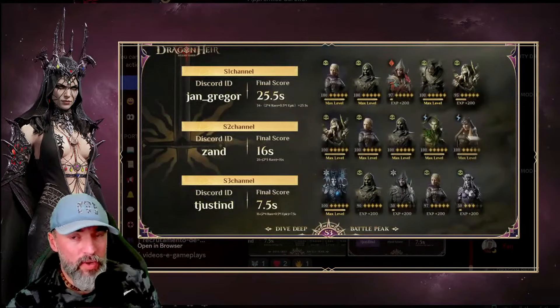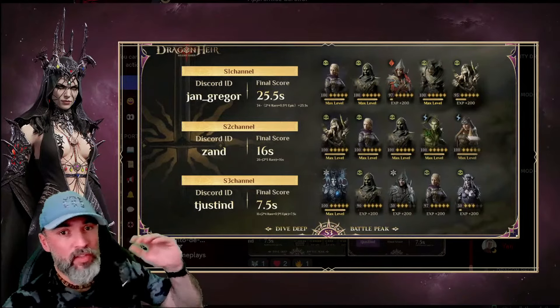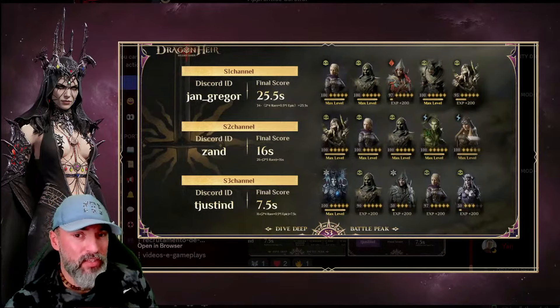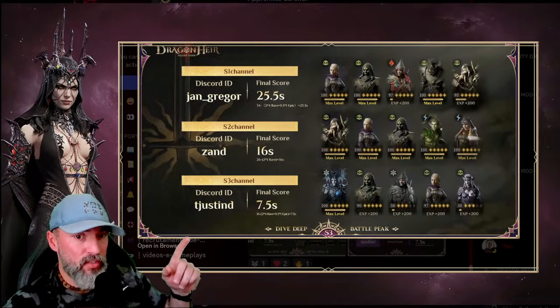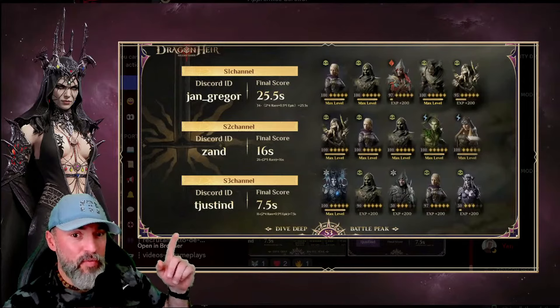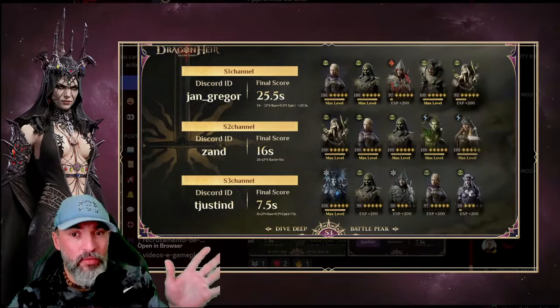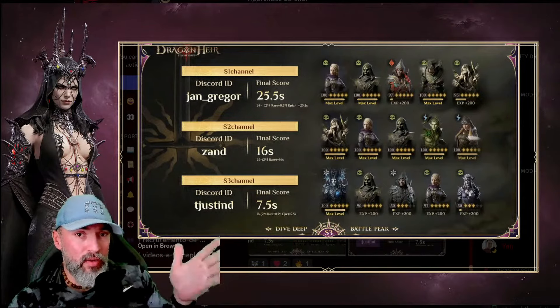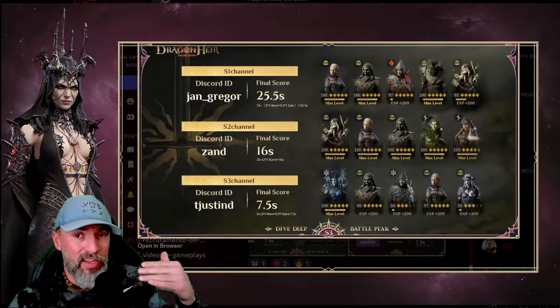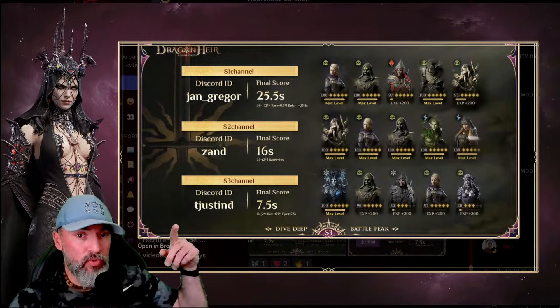This is a quick video so guys have an idea in terms of the seconds the players had to fight the goblins. The performance of this guy for the third season — look at that, Justin did it in 7.5 seconds, all six waves. That's insane — he did it pretty well. And we have the results for the first player in season one and season two as well. You have all three seasons right here — these are the winners.